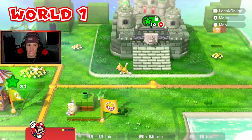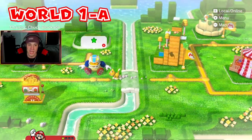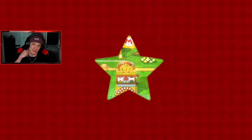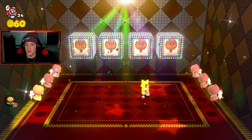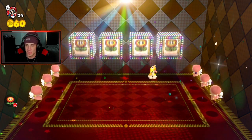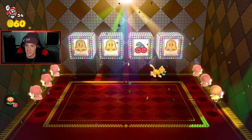Before we head to the boss I want to mess around in the hub with my cat suit and go over to the slots to show that off. If you stand in between both machines you can hit the same one — if you do it perfectly. It's kind of tough to do sometimes. Didn't get it this time, so we're looking for cherries.